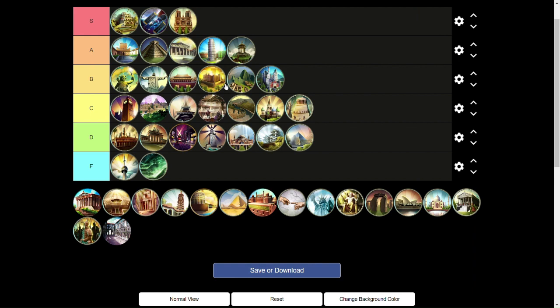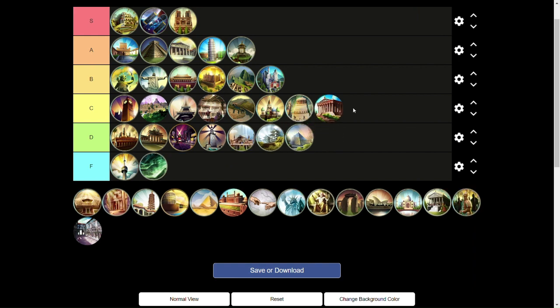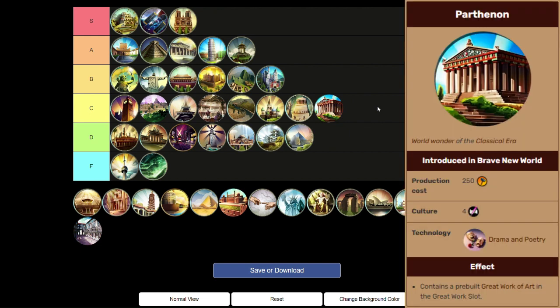Next up, the Parthenon is a C tier wonder. You get a great work of art as early as Drama and Poetry — especially a work of art since you can't even really get artists yet at that point, which is pretty good. But it's kind of useless in every other situation, so it has to go in C tier. It's kind of like the Globe Theater in that it's a mostly culture-only wonder, but it's early enough into the game that if you can get it, it's not a bad idea.